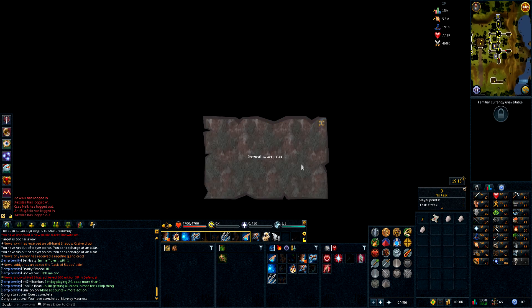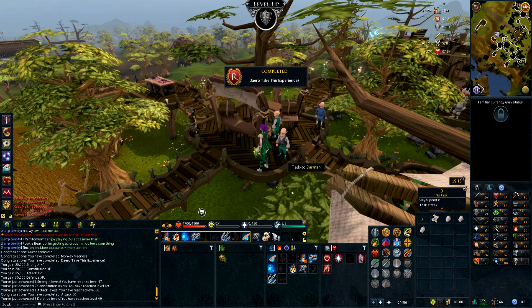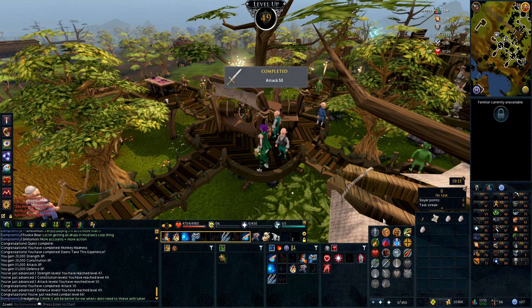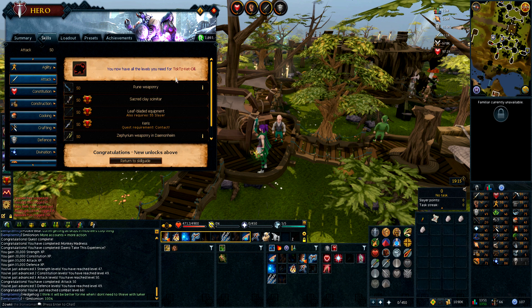7 hours later — boom! We are now 47 Strength, 59 Constitution, 50 Attack, and 49 Defence. So we can now use Adamant and Rune weaponry, which is great. Also have all the levels for Toxic. 496 points, 49 Strength — I can actually use the Chosen Commander as well, that is actually brilliant.